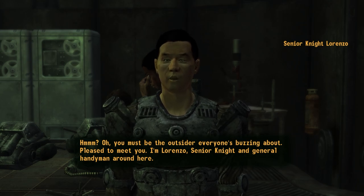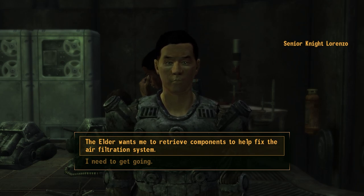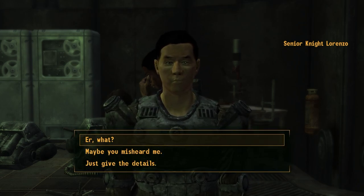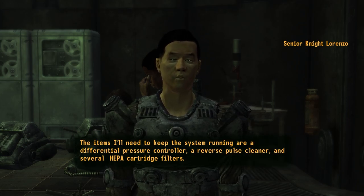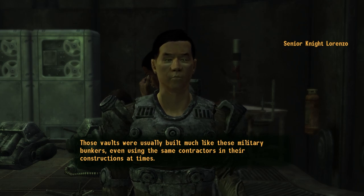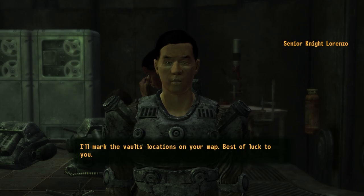Oh, you must be the outsider everyone's buzzing about — pleased to meet you. The elder wants me to retrieve components to help fix the air filtration system. The items I'll need to keep the system running are a differential pressure controller, a reverse pulse cleaner, and several HEPA cartridge filters. My best guess for finding the items would be to search any of the old vaults in the area — those vaults were usually built much like these military bunkers. I'll mark the vault locations on your map.